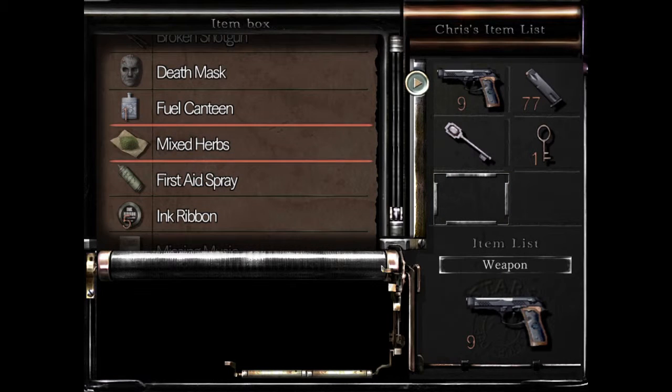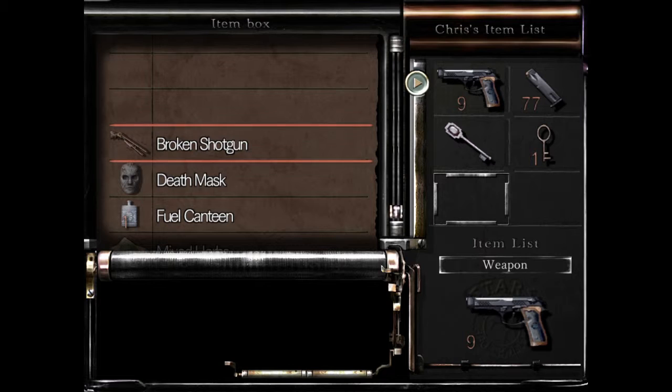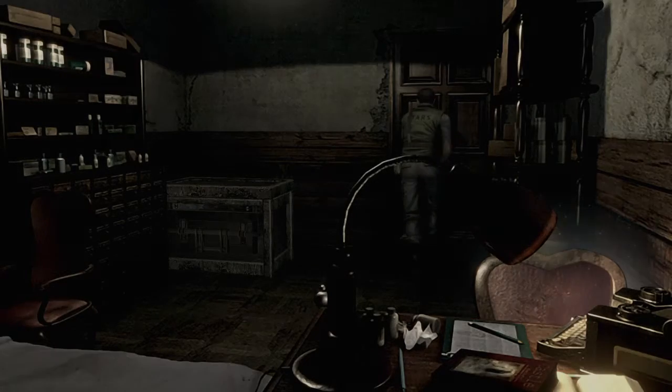Okay guys, welcome back to my Resident Evil walkthrough. I've had some corrupted files so I haven't got the footage of me getting the death mask or the broken shotgun, but I will actually tell you where you need to go because it's on the way to where I need to go right now. So I'm going to take the broken shotgun and let's go.